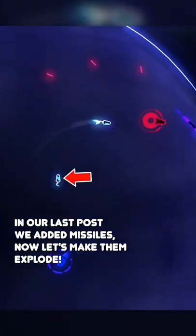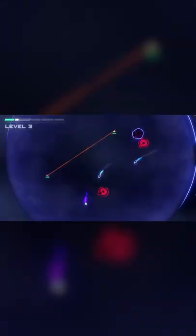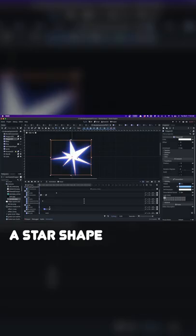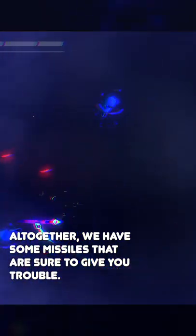In our last post we added missiles. Now let's make them explode. Combine two layers of particles, a warp shader, a star shape, and a simple expanding circle. All together we have some missiles that are sure to give you trouble.